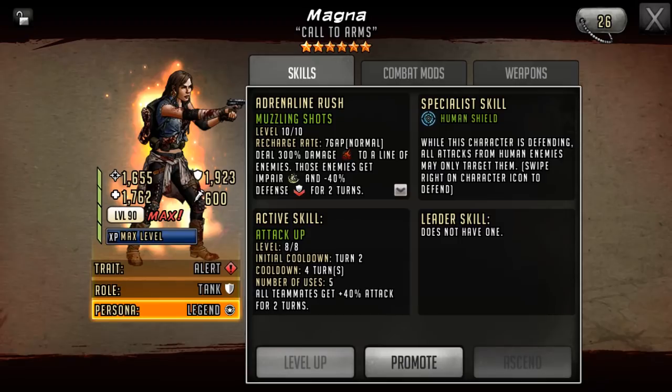Her active skill grants all teammates 40% attack for two turns and has an initial cooldown of two. I like that she has an attack buff on her active — on the second turn she can trigger it if you have fast characters or a command. However, it has made the rush worse. The defense down was reduced from minus 60% to minus 40%, and defenses are much higher than they were in the five star era, so it's going to be much less effective.